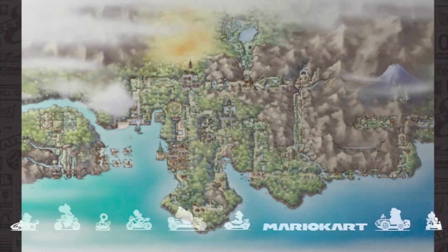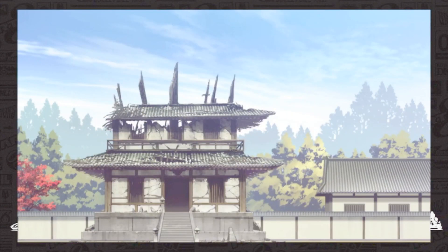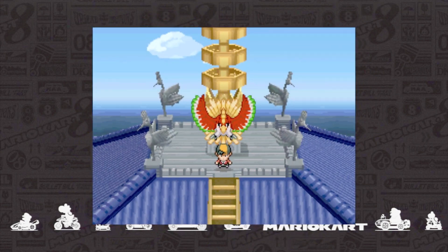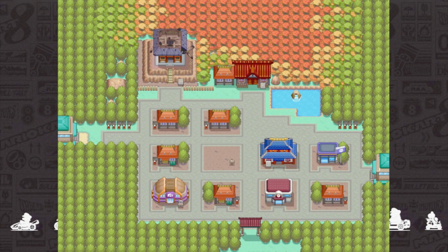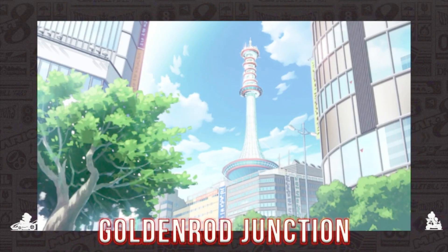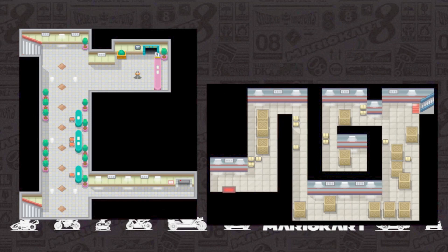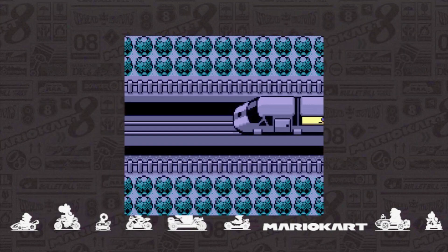Next is the Johto Prix, and the first thing to highlight its unique flavor would be Ecruteak Towers — a drive through Ecruteak City, specifically the Burned Tower, as you drive past where the Legendary Beasts are, a different one for each lap, and then go to the top of the Bell Tower where Ho-Oh resides. This would lead to a gliding section all the way back down, letting you drink in the culture Johto has to offer. Number two would be Goldenrod Junction, where you start through the Radio Tower, seeing some Rocket Grunts mid-battle, then head down through the basement of the department store, bounce up through a few other shops, and end up on the maglev track trying to avoid the bullet train.